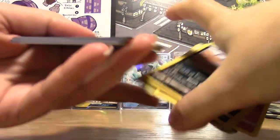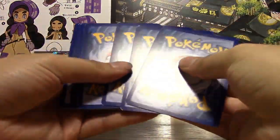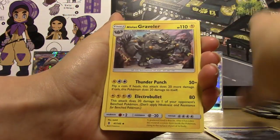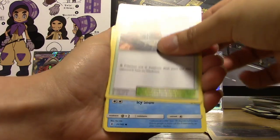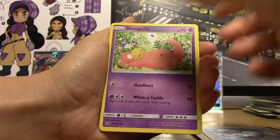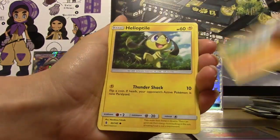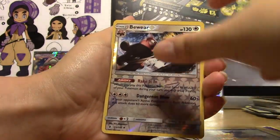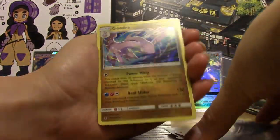Alright, we've got some pretty nice pulls so far. Pack twelve: Psychic Energy, Fletchinder, Alolan Graveler, Altar of the Sun, Alolan Vulpix, Slowpoke, Machop, Helioptile, Murkrow, Reverse Bewear, and the Rare is a Hollow Goodra.